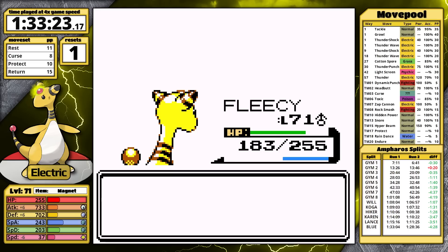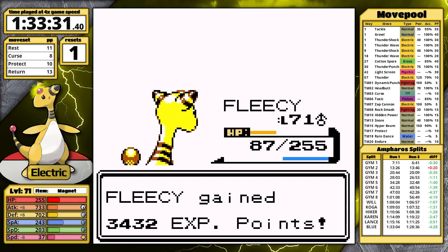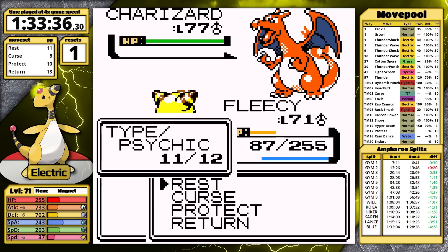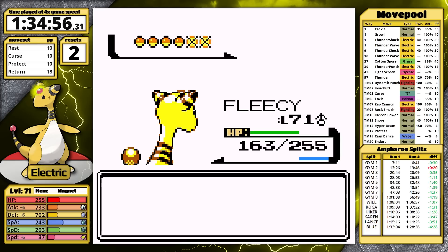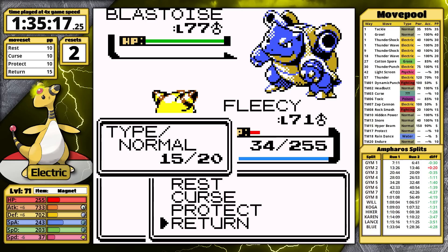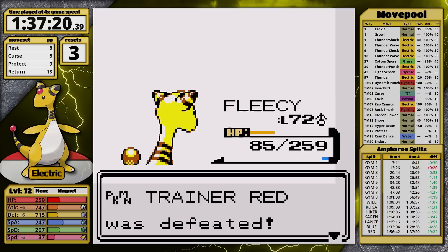Venusaur is next — I go for Return, but it survives because Espeon set up Reflect. As a result, Venusaur gets a Solar Beam off before fainting, and I've only got one-third health left. I'm really slow and the Sun is still out, so Red chooses Charizard. I try to Protect twice to stall it out, but the second one unfortunately fails and Ampharos goes down. I learned something — if Espeon sets up Reflect, I just need to buy more time against Snorlax by using Rest. In the next attempt, the Eeveelution uses Psychic, I take it down, knock the Snorlax out, one-hit Venusaur, survive Flamethrower, but Blastoise is faster than the Electric Sheep and it knocks me out. I really should have healed more against Snorlax. In the next fight, I get back to Blastoise with a little bit more health, it uses Blizzard, misses, and that's it.